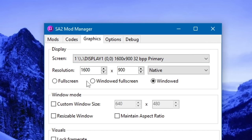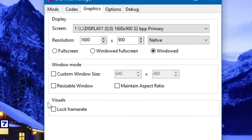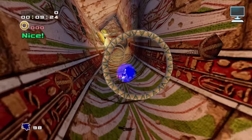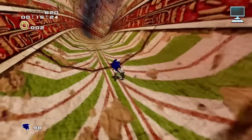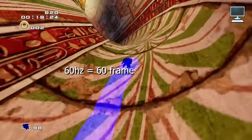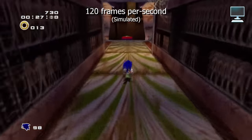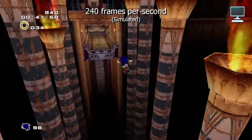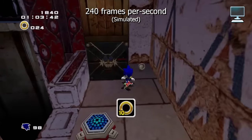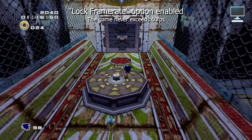The next tab is for graphics settings. If Sonic Adventure 2 is already running fine for you, you probably don't need to touch any of these options. That being said, it might help to check the lock framerate box. If you've ever played the PC version and found it running too fast, that's because it's trying to match your monitor's refresh rate. Sonic Adventure 2 was designed to run at 60Hz — or 60 frames per second. If you have a newer monitor that does 75Hz, 120Hz, or even 240Hz or above, Sonic Adventure 2 is going to try matching that, which may double or even quadruple the speed of the game. This option will fix that, forcing the game to only run at its intended framerate.